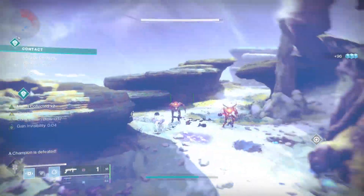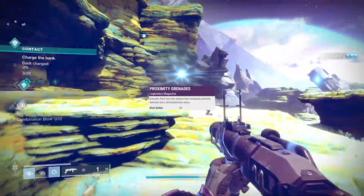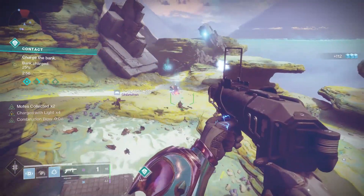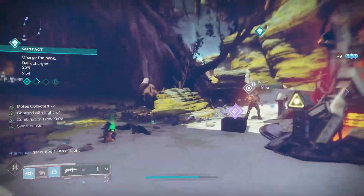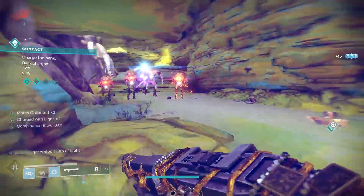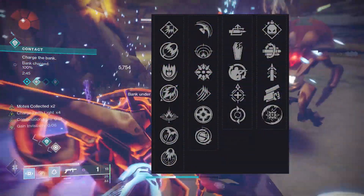For PvP I would go with blinding grenades or proximity grenades. Proximity grenades mean you don't have to directly hit your target — you come close and clean them up with a hand cannon. Or you can go with blinding grenades to blind and confuse your enemy.